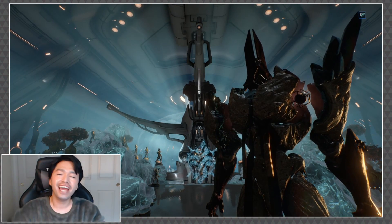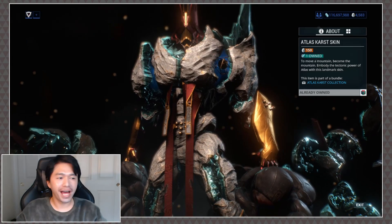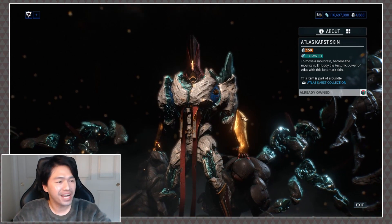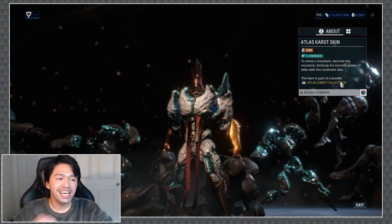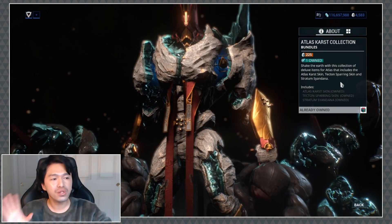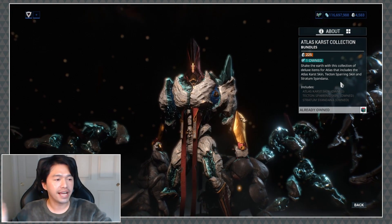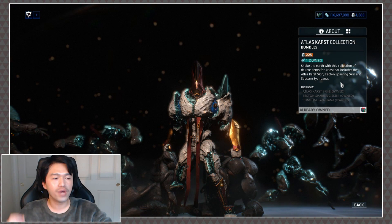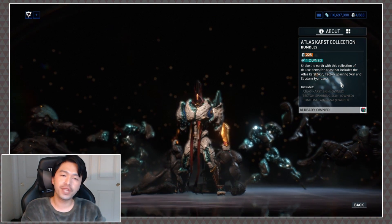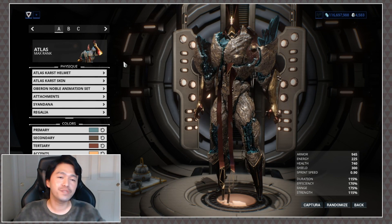So without further ado, let's go ahead and get dressed. You can pick up the Atlas Karst skin for 150 plat, and if you take a look in the background you can actually see his two custom golems that come along with him. But I always highly suggest you take a look at the Atlas Karst collection, because this will also come with the Tekton Sparring Skin and the Stratum Syandana, which are 100% exclusive to this bundle.